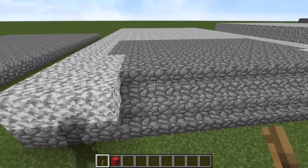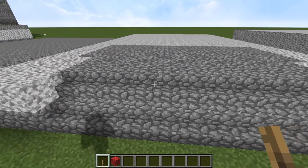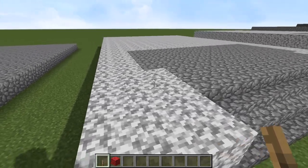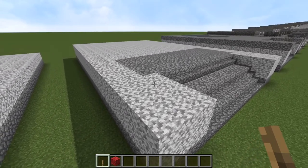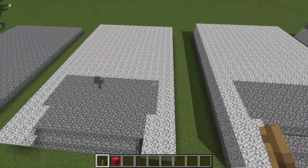Next slice up, we then want to have the cobblestone stairs — the same width — just set them back one block. And for this, go around and put diorite on top of that, and then more diorite on top of that, for two blocks, just like so, to get the foundation set.